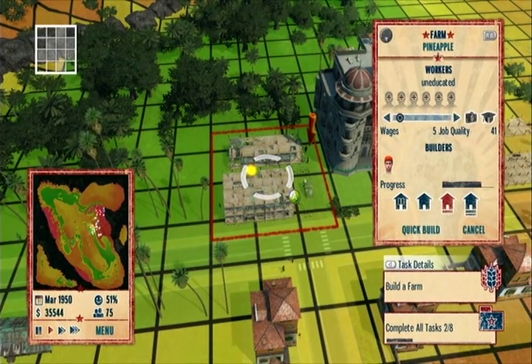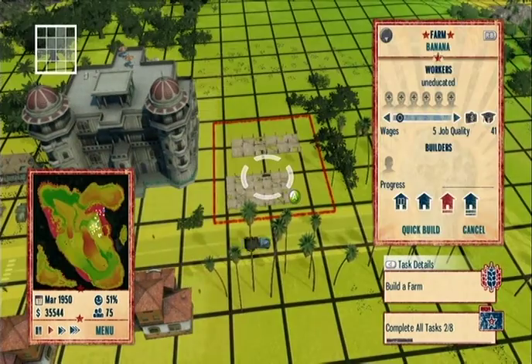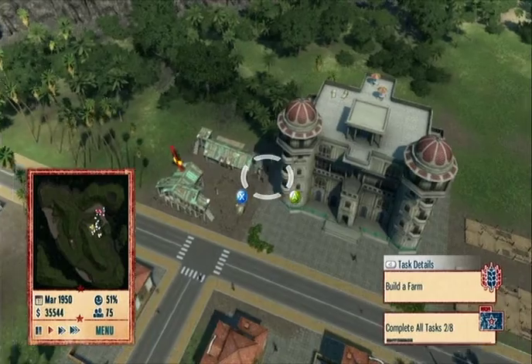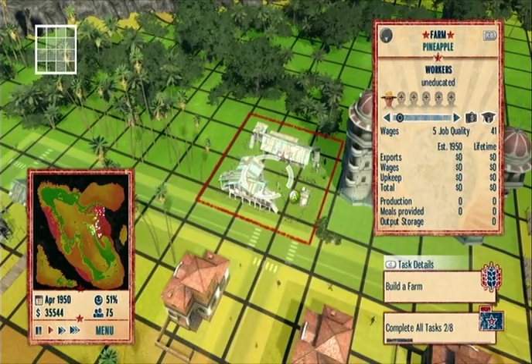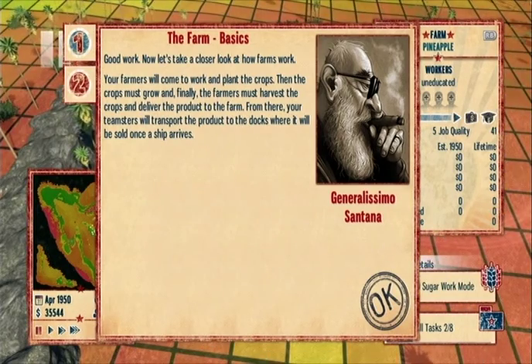It's still being built. We have one builder working on it — actually no builder is working on it right now; we're only allowed to have one builder here. Farmers must come to work and plant the crops, and the crops must grow. But then the Teamsters will transport the product to the docks.